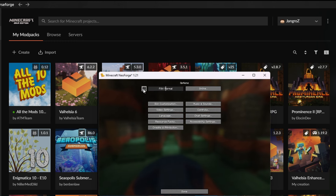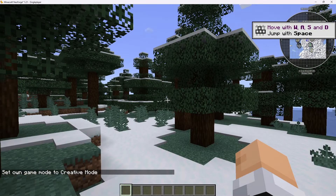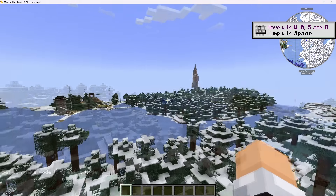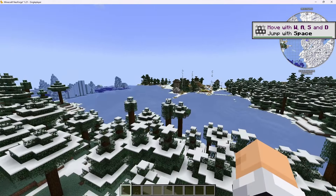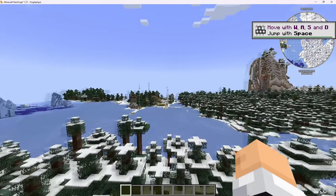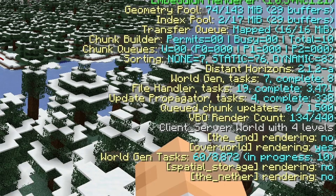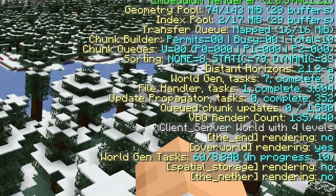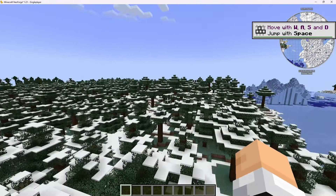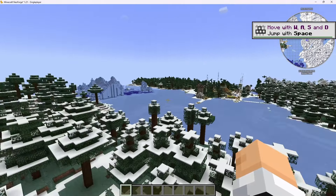If we click on options, we can see that we've got the Distant Horizons configuration — we installed it. Let's put it in creative and we can see our horizon is generating. If you listen to your computer at this point, you'll hear the fans going crazy — the CPU and GPU are working really hard to update the world. Hit F3 and you can see on the right that Distant Horizons is working, it's loading, doing some world gen tasks. Honestly, the best thing to do is just sit for 10 or 15 minutes AFK, let the computer catch up, let the world generate around you.